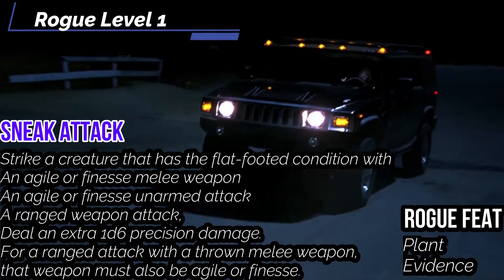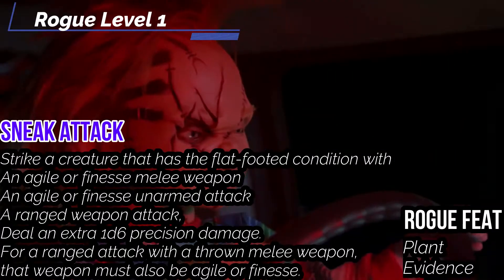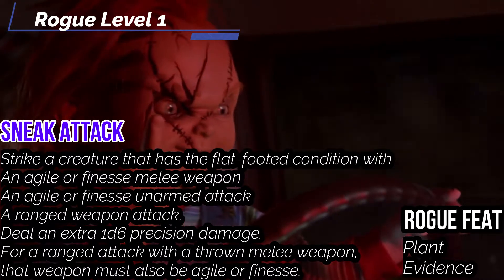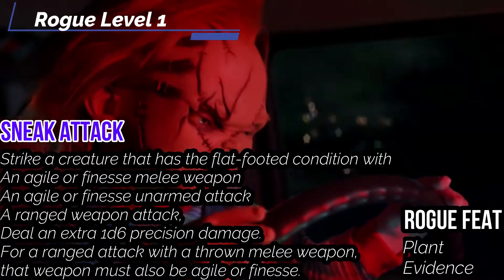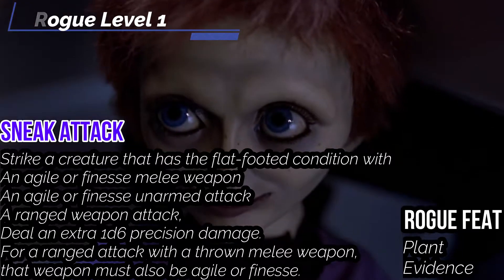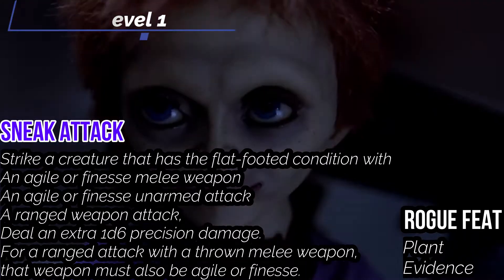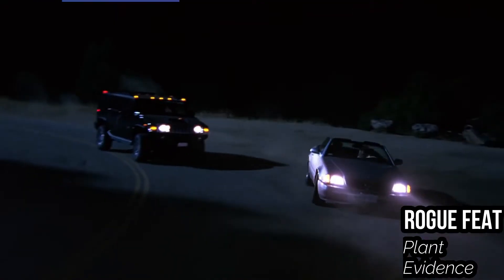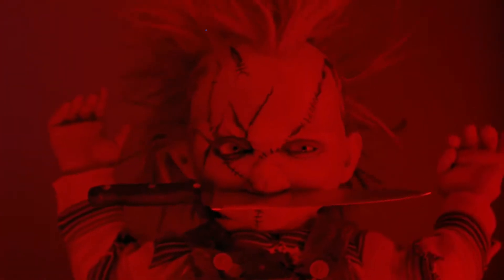Let's talk about Sneak Attack. You get a 1d6 at this level. When you strike a creature that is flat-footed with an agile or finesse weapon, or any simple weapon in your case, or a ranged weapon attack, you deal an extra 1d6 precise damage. For a thrown weapon, it has to be made with a weapon that's also agile and finesse. You also have Surprise Attack at this level — on the first round of combat, if you roll Deception or Stealth for initiative, creatures who haven't acted yet are flat-footed to you, so you can start the battle with a nice big slice. For our Rogue feat at this level, pick Plant Evidence to blame your crimes on different people, because you can't gaslight children without the right tools.